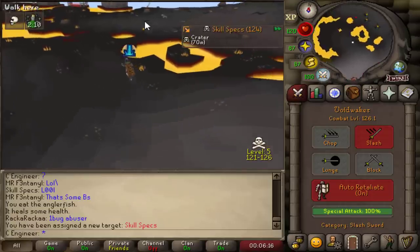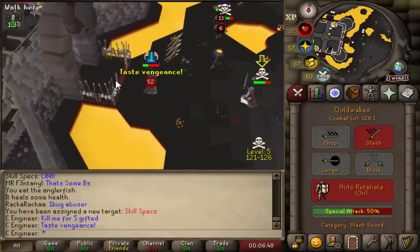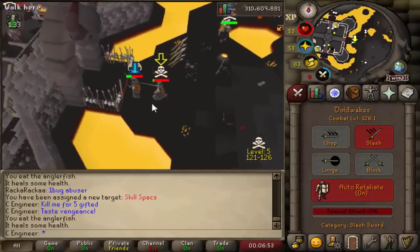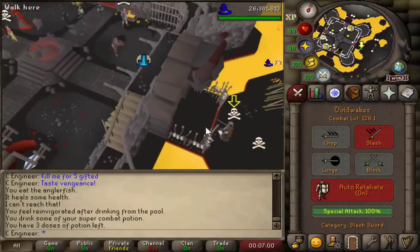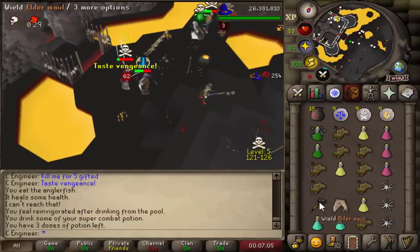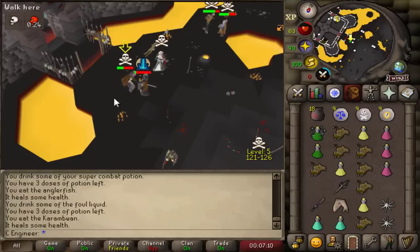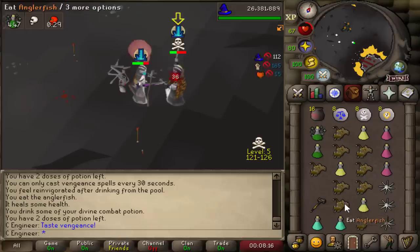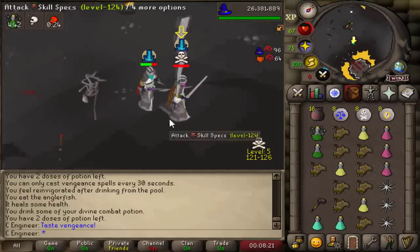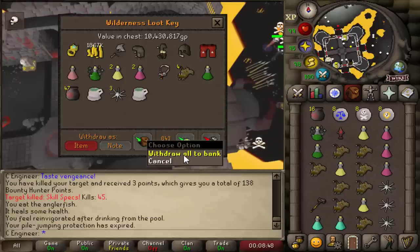He went for this — he calls me an idiot and then he cursed something. 5.5 mil, thank you very much. I've brought myself to the Australian worlds to test this out on Skill Specs. He's low, he can't leave. I almost shaned Skill Specs.